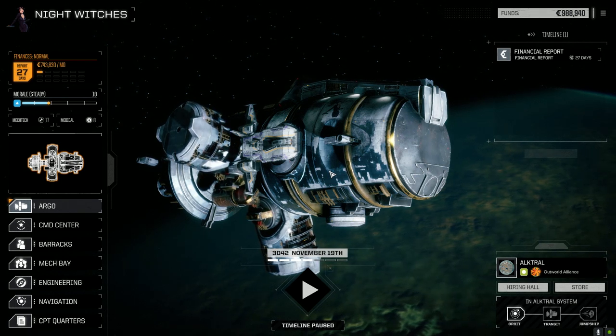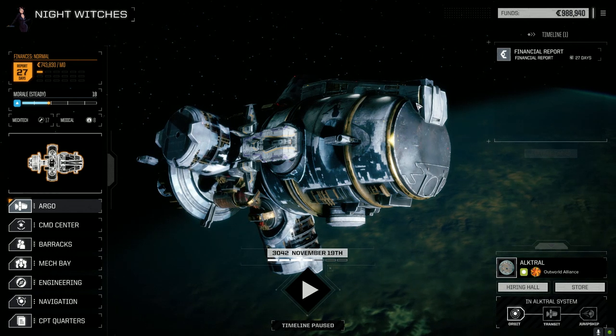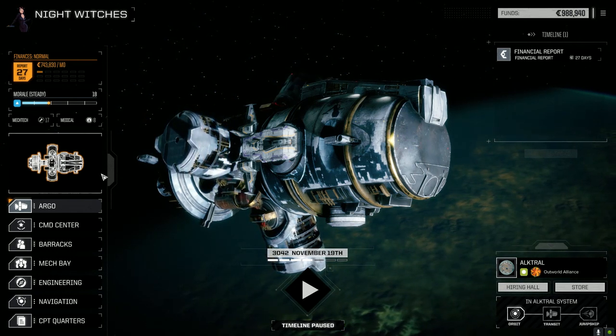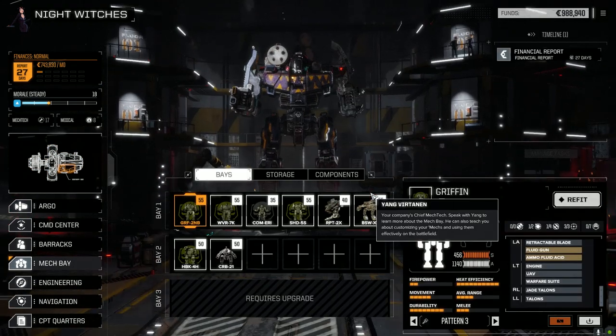Welcome back to another episode of Night Witches. Last episode we were attempting to generate a lot of C-bills, and as you can see we did not do that — took a few damaging missions. Let's quickly look in the mech bays to show you what I did to fix things up.